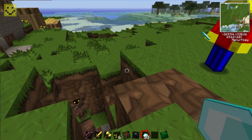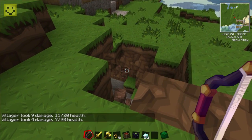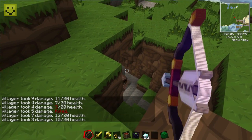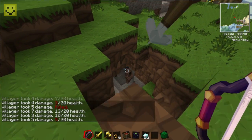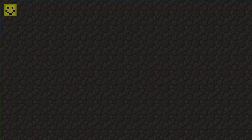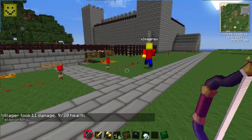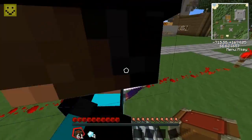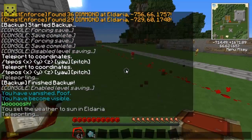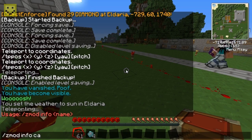We're going back to the main world from the separate test world. Let's set the weather to sunny and teleport over here. This zone is marked with a red boundary. Johnny can enter because he's on the allowed list.